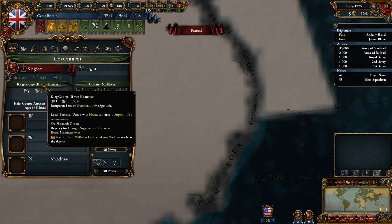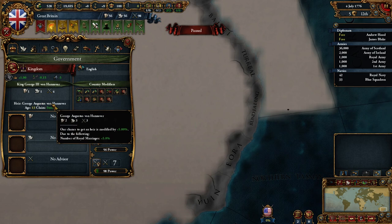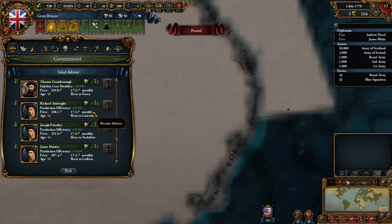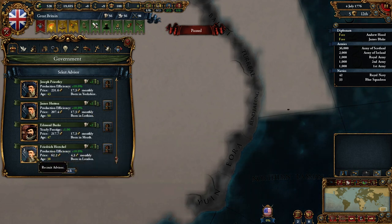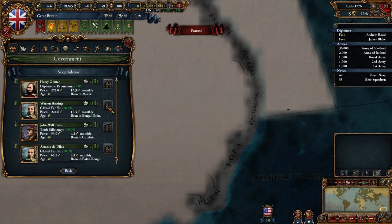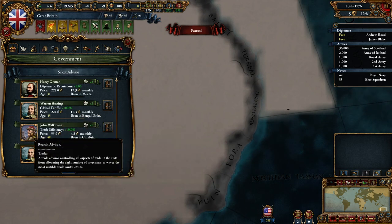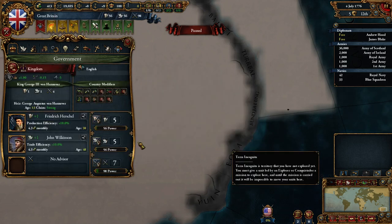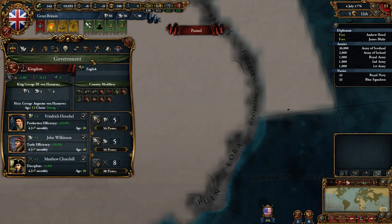We have King George III of Hanover — he's a military guy. George Augustus is even better but he's only 13. Who do you want as an advisor? We can have quite a lot of advisors. I think the production guy would be best simply for the value points and we're making quite some money. Trade efficiency is probably good — how much money are we making off tariffs? We're not making tariffs, so let's take trade efficiency. And last but not least, defense discipline — discipline's the best.